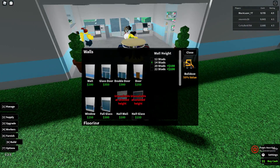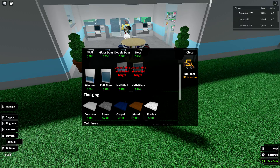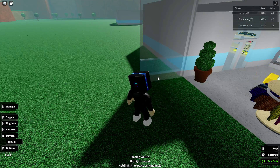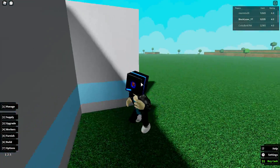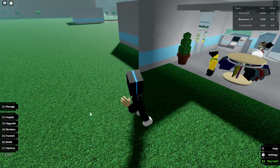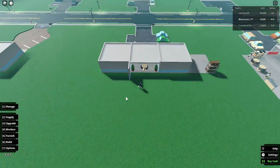I need a wall because I don't know where the store is going to start, so I'm going to put it right there. That's where the side of the wall is and this is where it's going to start. This is where the candy store is actually starting.